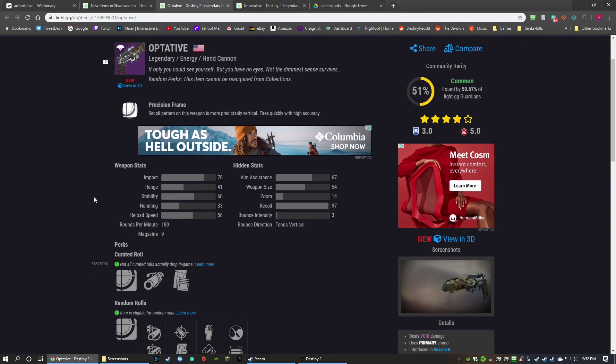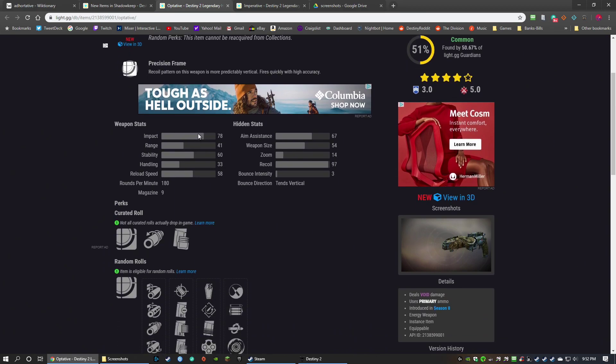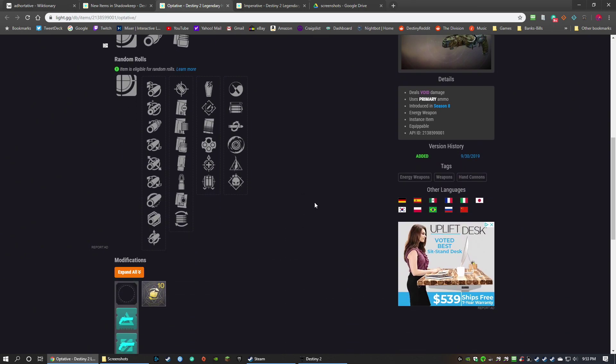Back to the rolls. Weapon stats: Impact is 78 — I'm not sure what that means for hand cannons. I don't know that there are curated rolls on this one yet. Reload speed is good. Aim assist is middle-of-the-road. Nothing's really jumping out at me. Recoil is very vertical, but it's a 180 hand cannon so the recoil is pretty small anyway.